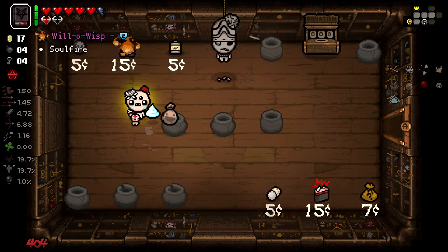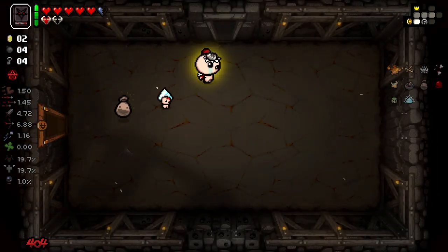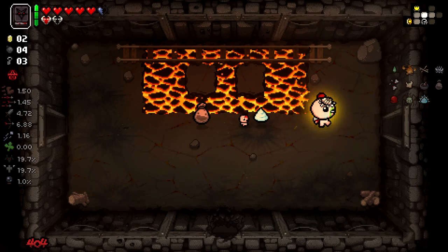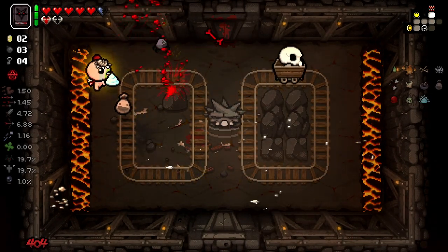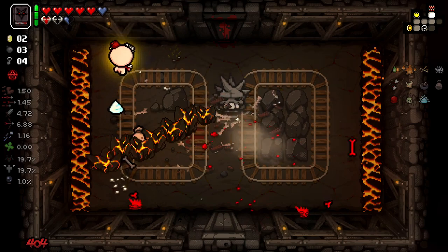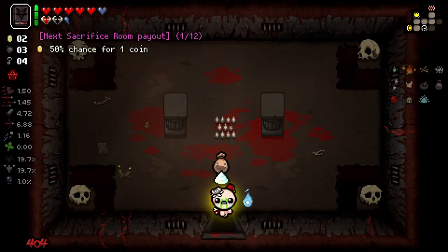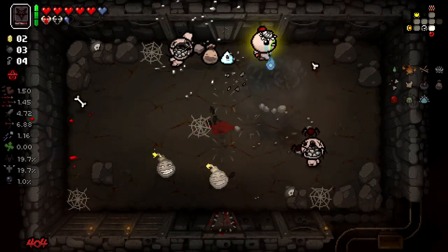We've got a new item here — Will-O-Wisp Soul Fire. Interesting. I don't recognise this item. I believe this is from the new character, the Atlas mod. We also got a Sinus Infection here. I'm going to assume that it does something to do with Wisps or fires. I'm more interested in a brand new item, especially one that has sprites as good as this. Unfortunately we're on a floor that isn't spawning many fires.